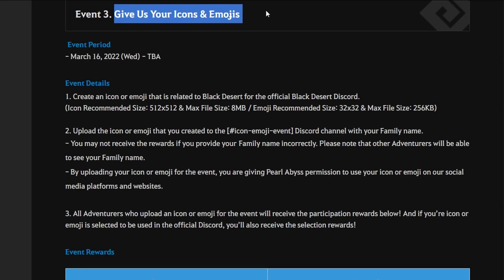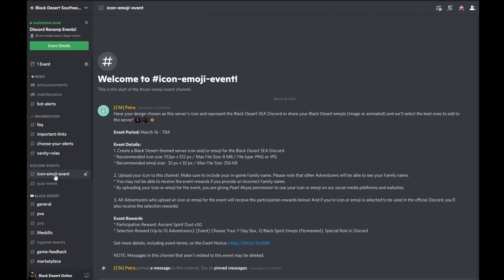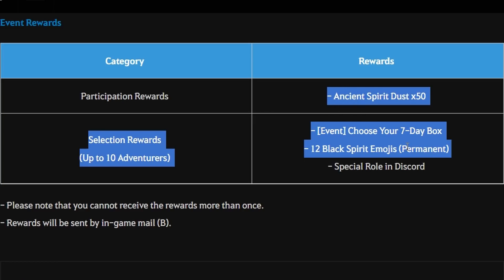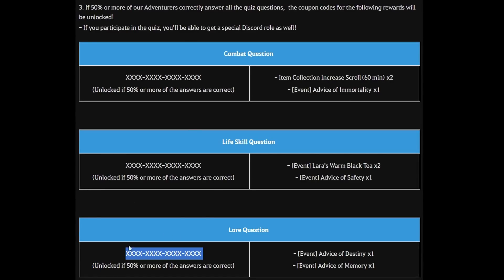The third part is Give Us Your Icon and Emojis, starting 16 March 2022 until a to-be-announced date. Submit your icon or emoji design following the size recommendations, upload it to the event page, and include your in-game family name so GMs can identify you on the SEA server. All participants get Ancient Spirit Dust (50 pieces), while 10 winners chosen by GMs receive an Even Choose Your 7-Day Box, 12 Black Spirit Emoji (permanent), and a special role in the SEA Discord server.